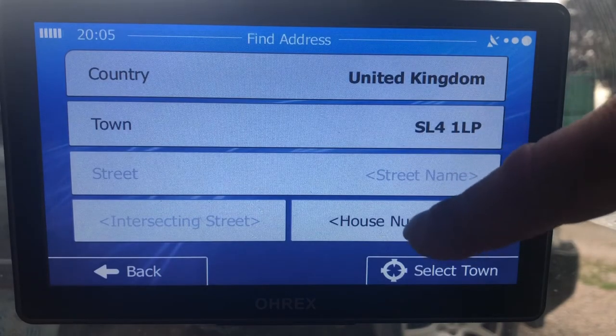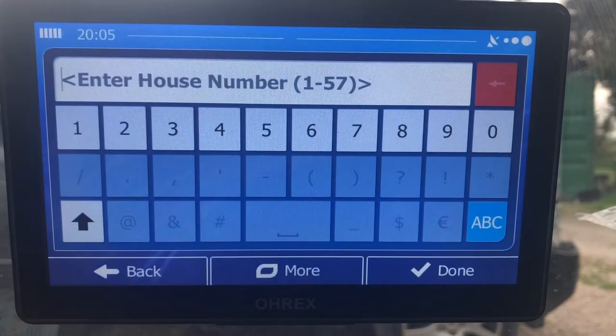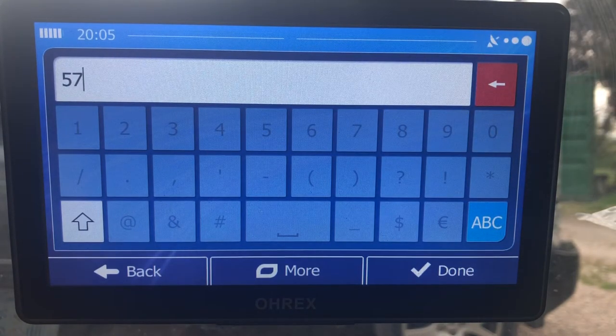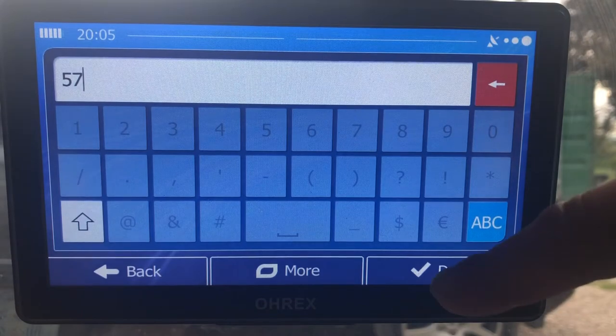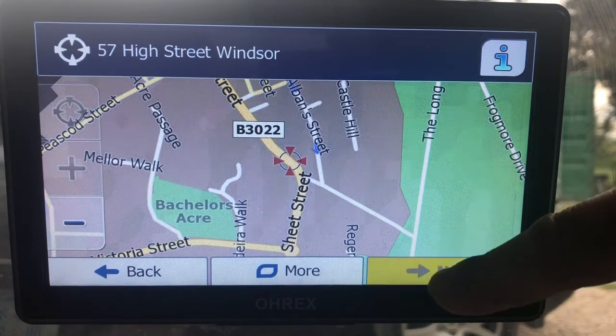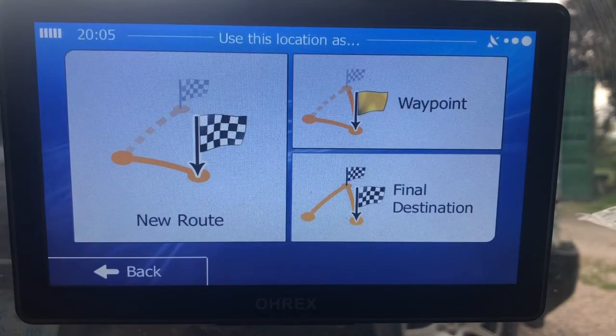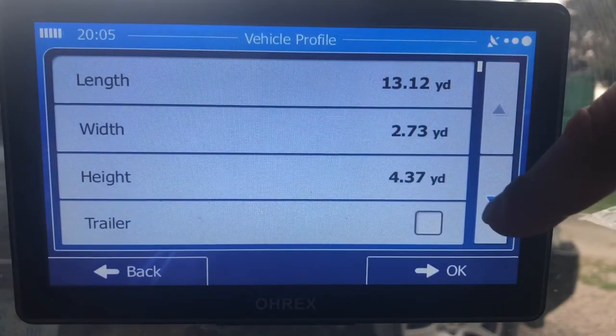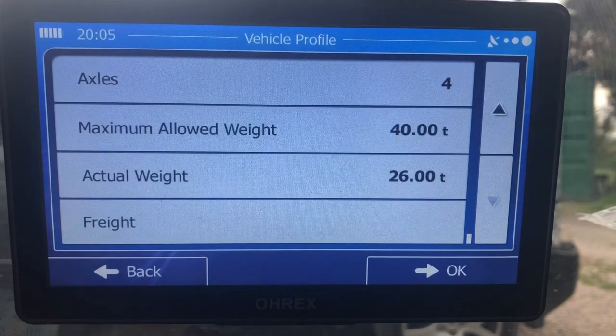We've got house number. We'll have number 56 — actually 57, there we go. This is actually the Nintendo UK head office; I'd just picked up a Nintendo brochure. That shows us the street and the location. Click 'Next'. If we want to add it as part of a route or a waypoint, it's a new route. It asks for all the dimensions of the vehicle we might need to negotiate around, if we're of a certain height.